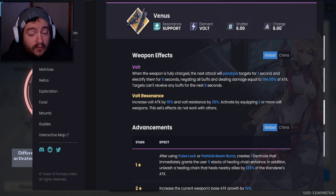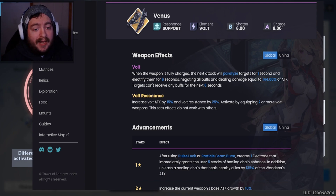So if you're wanting to run maybe a full support build, you could potentially run Nemesis, Cocoa Ritter as an additional healer, and then something like Crow or Samir to add a mixture of damage. You wouldn't have very good shatter in that situation, but maybe that's not what you're looking for — even though many guides talk about healers running a third shatter weapon, similar to tanks, just so you can get past those shield barriers for specific boss fights. What does Volt Resonance do? It increases Volt Attack by 15% and Volt Resistance by 25%. Activate by equipping two or more Volt weapons — this set effect does not stack with others.